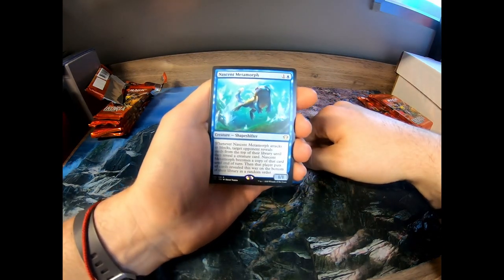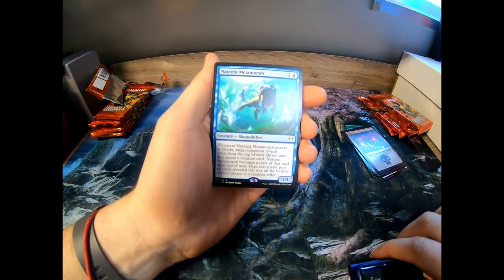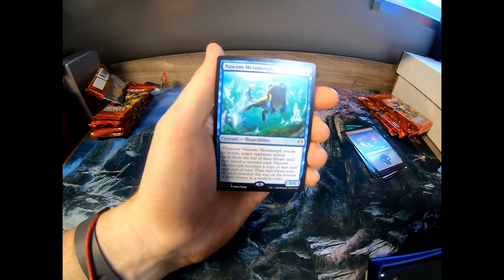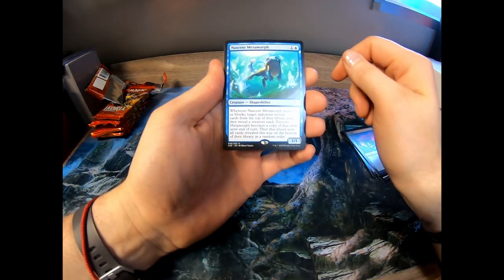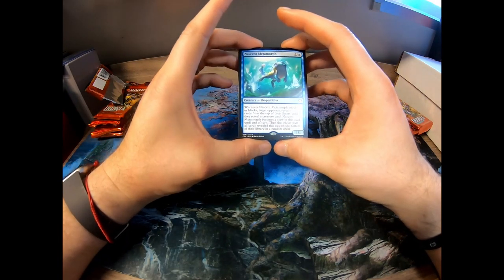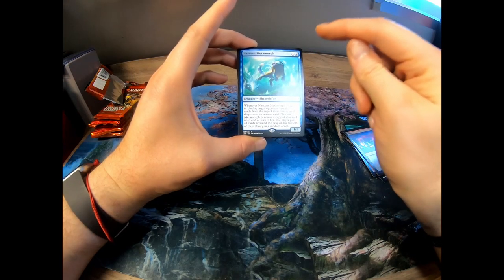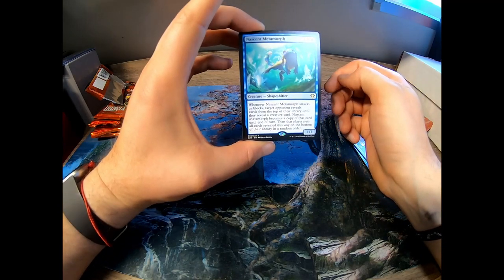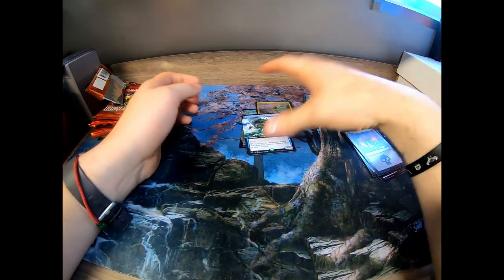Nascent Metamorph — so this is our Commander card. If you didn't know, there's a C20 card in each one of these packs. I was actually hoping to get one of those new free Commander spells, but apparently not this time. Whenever Nascent Metamorph attacks or blocks, target opponent reveals cards from the top of their library until they reveal a creature card; Nascent Metamorph becomes a copy of that card until their turn. It's only two mana — it's actually pretty cool.